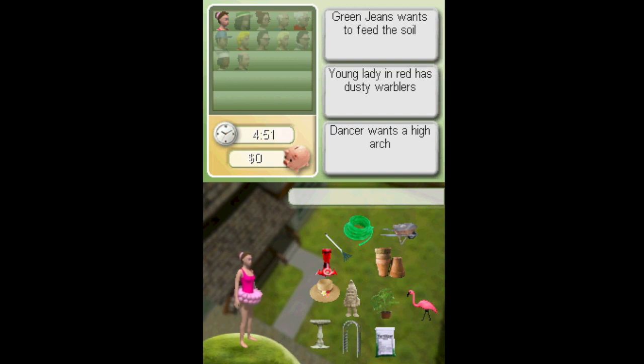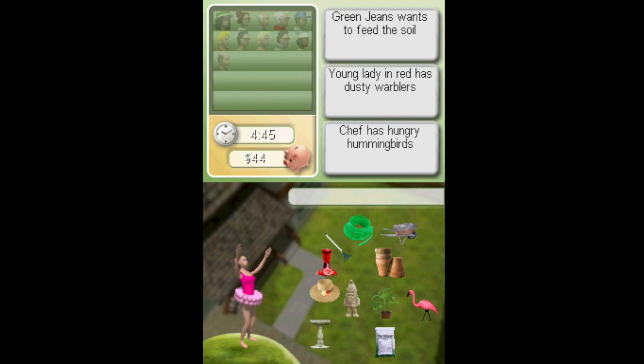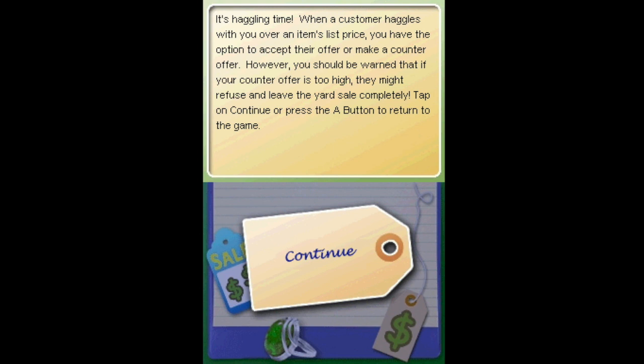Green jeans want young lady in red — dusty thing. Dancer wants an arch. This person wants hummingbirds. Young lady in red. Chef is hungry. Who's the chef? Elvis. Thank you, thank you very much. It's a tomato plant. Chef — oh, he's hungry for hummingbirds. It's haggling time when the customers haggle with you over an item's list price — you have the option to accept the offer or make a counteroffer. However, you should be warned that if your counteroffer is too high, they might refuse to leave the yard sale.